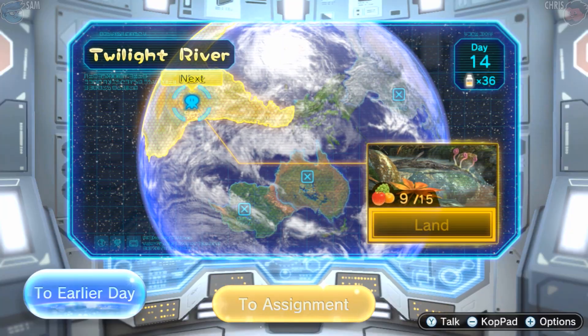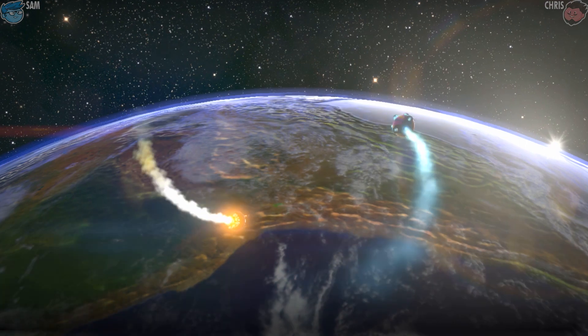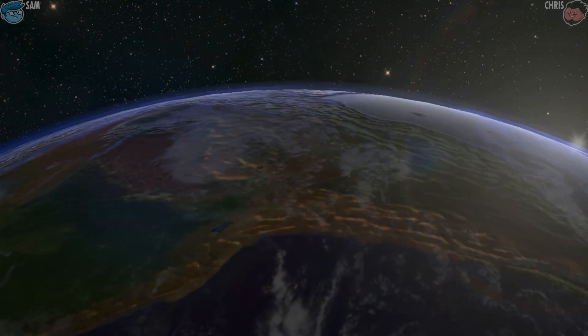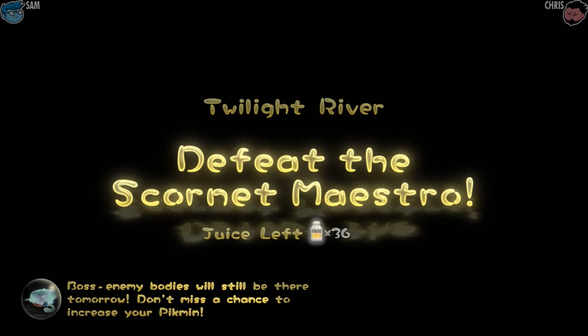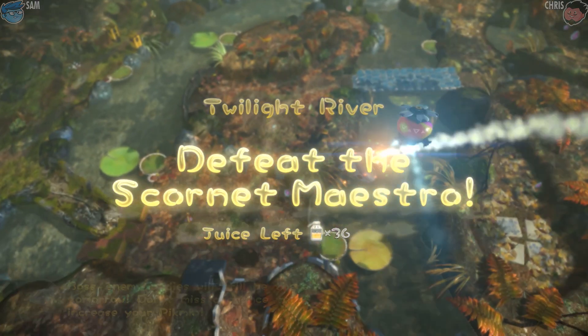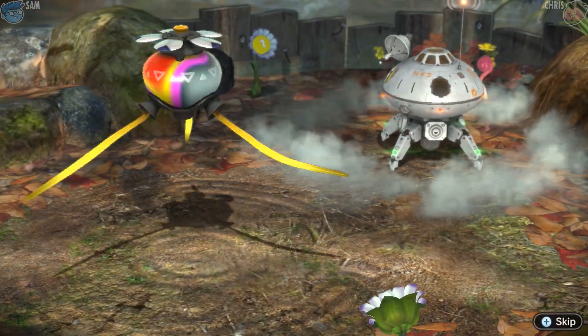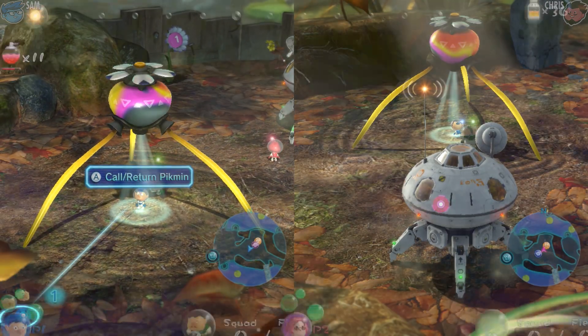We are back — day 14 — going back to Twilight River. We go right into the middle of the giant landmass where there's no river visible. He's flying, so we probably don't need red characters; we probably just need a mixture of black and yellow. Red do a ton of damage, but I don't know how useful they're going to be in this fight.